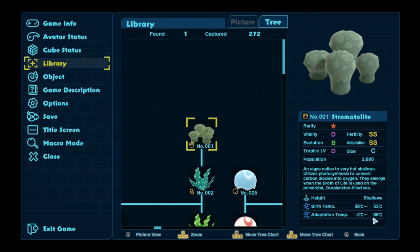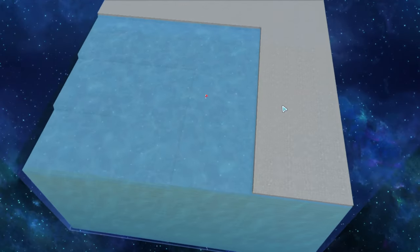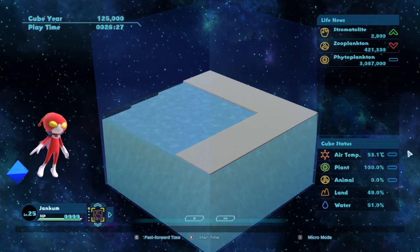Our very first organism here: the stromatolite — an algae native to very hot shallows. It utilizes photosynthesis to convert carbon dioxide into oxygen. They emerge when the broth of life is used on the primordial zooplankton-filled sea. You can see the height they spawn at, their birth temp and adaption temp. If we go below negative 2 degrees or above 68 degrees, they'll start to go extinct. We have a decent population and a bunch of different stats.